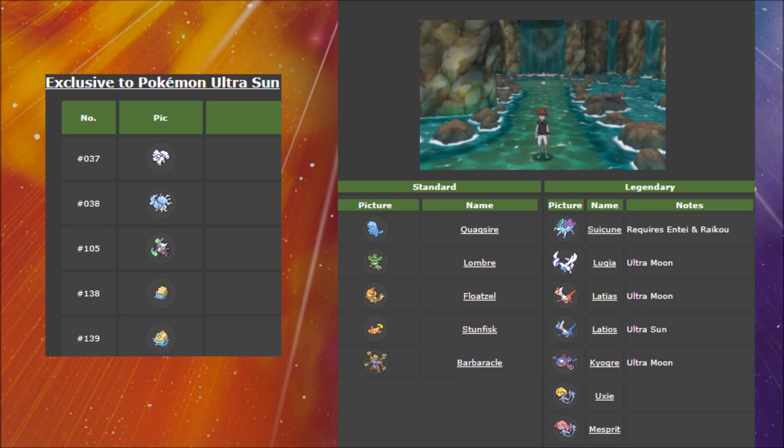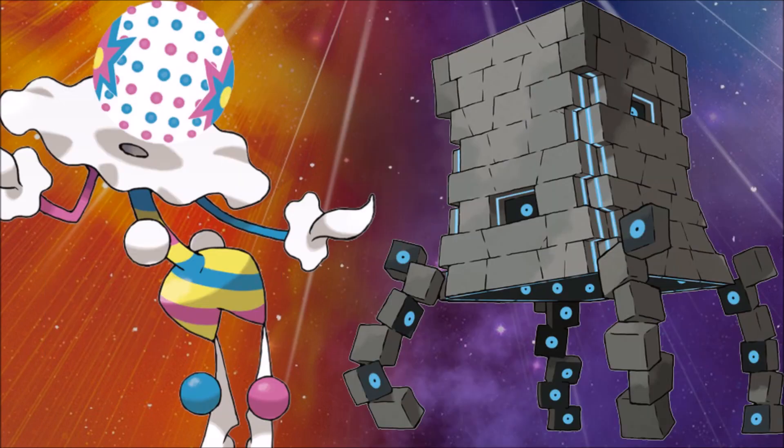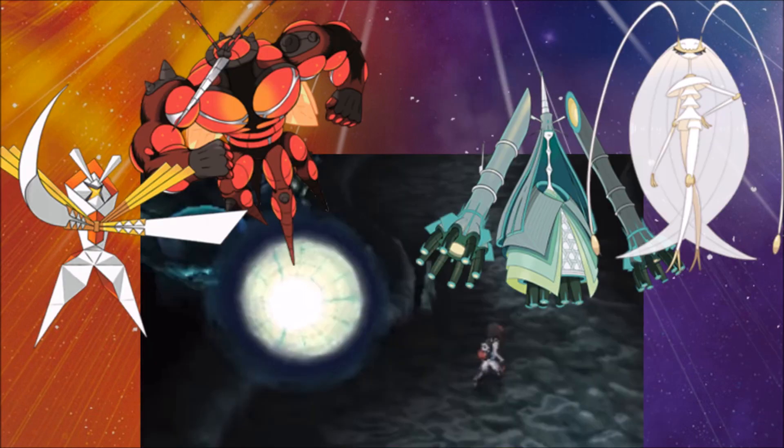Let's talk about the new Ultra Beasts and their exclusivity, starting with the most important. In Ultra Sun you'll find Blacephalon, and in Ultra Moon you'll find Stakataka — the UB Burst and UB Assembly of the new games. For the other Ultra Beasts, Kartana and Buzzwole are in Ultra Sun, while Pheromosa and Celesteela are in Ultra Moon.